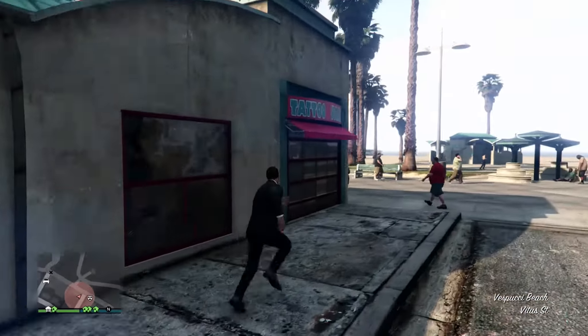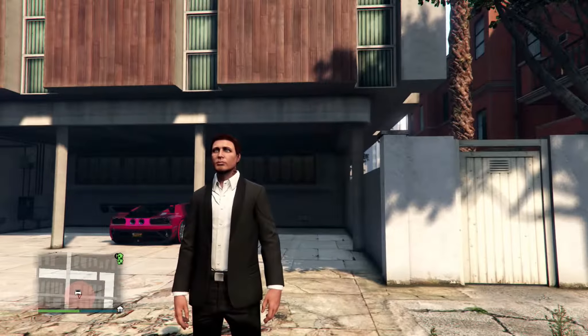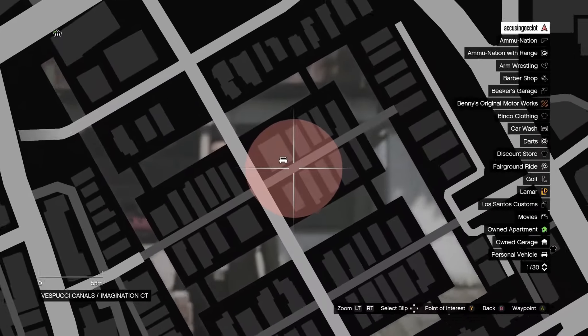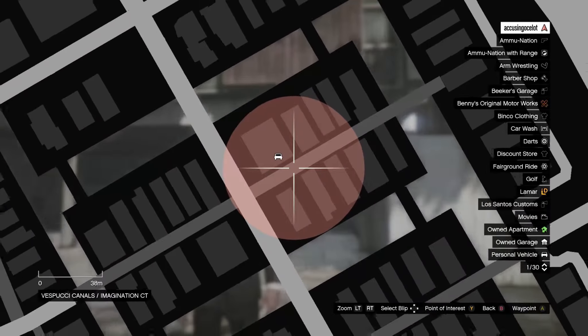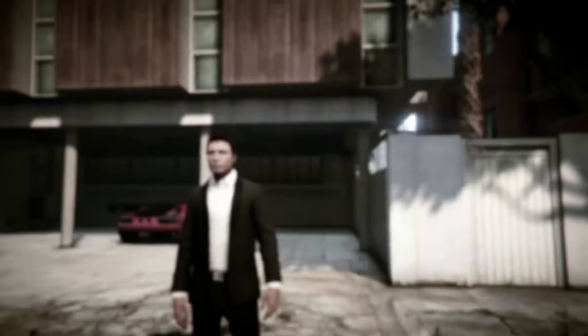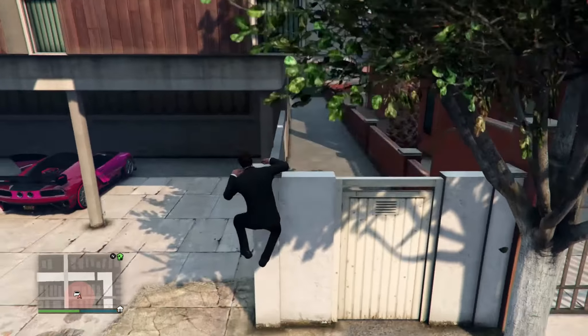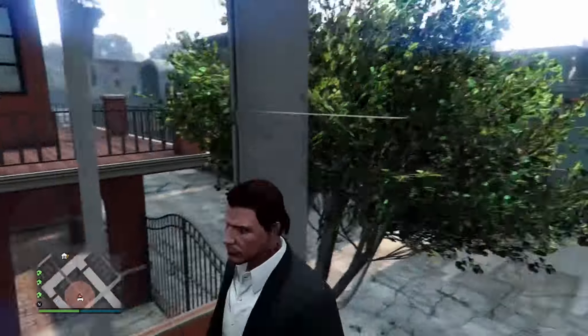But with that disclaimer out of the way, let's get started. The first location is going to be right here at Vespucci Canals and Imagination CT. Here is the location on your screen. Once you get here it's really simple — you climb on this fence, make sure not to fall, walk forward, press X to climb in, and voila.